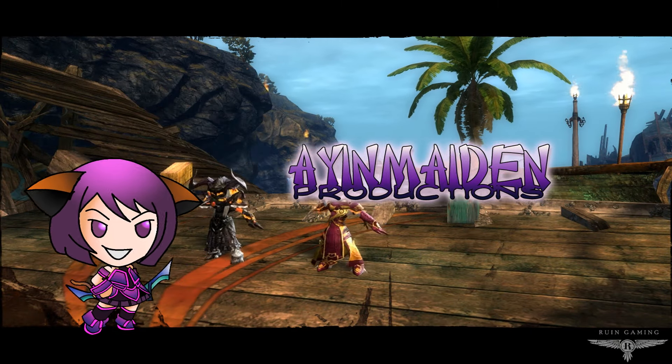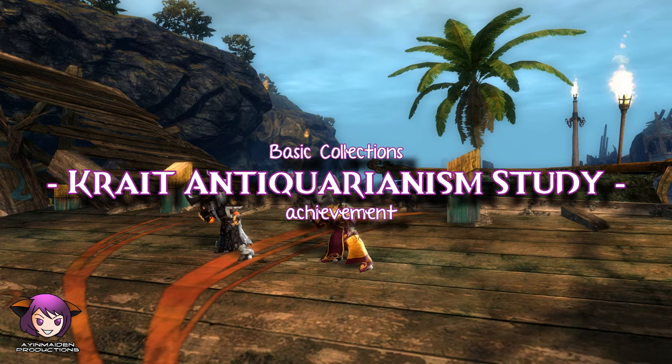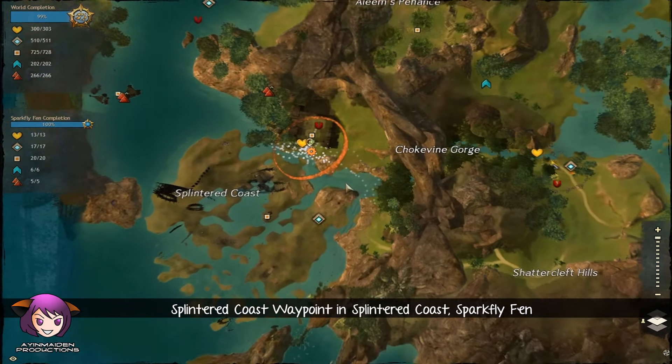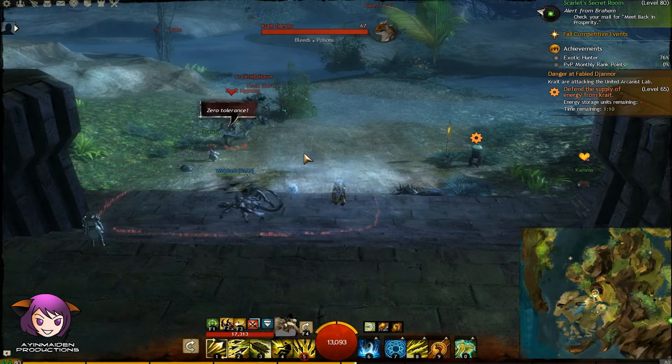Hey guys, it's Ayin. This is the Krait Antiquarianism Study, Basic Collections Achievement. It is one of the hidden achievements that only unlocks after you get a certain item. In this case, you need a Krait Scale to drop for you.